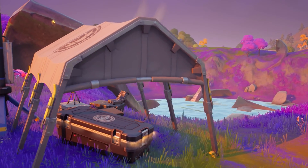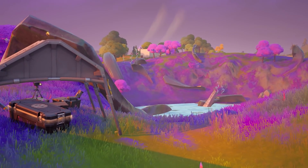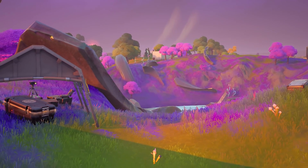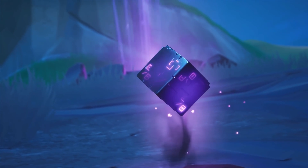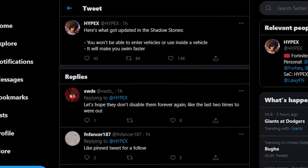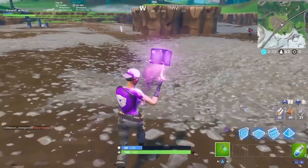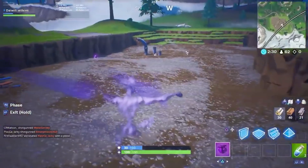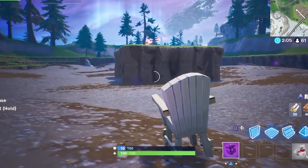Skins aside, the leaks are not stopping anytime soon. We have info about a ton of upcoming features and items that are going to shape the future of Season 7. Shadow Stones and Shadow Bombs actually received an update, adding new settings that make it so you can't use them inside a vehicle and you'll be able to swim faster. This is pretty much a guarantee that they will be returning to Battle Royale soon, whether it's for Halloween or maybe before that.